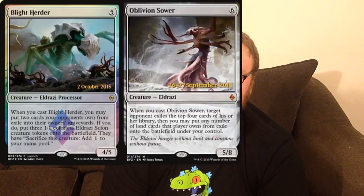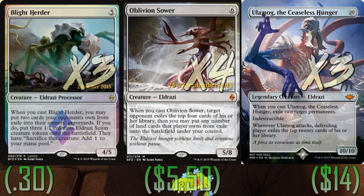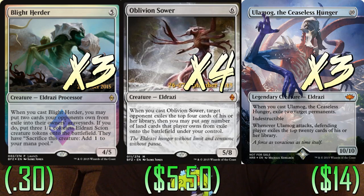It's already Eldrazi time. Three copies of Blightherder, four copies of Oblivion Sower, and three copies of Ulamog, the Ceaseless Hunger. Blightherder — we can process things pretty easily. Oblivion Sower is just really a fundamental piece in the deck. Very often you'll play Oblivion Sower and then play the Blightherder. And then Ulamog — he's just the biggest, baddest Eldrazi. Once you play him, you kind of win the game.